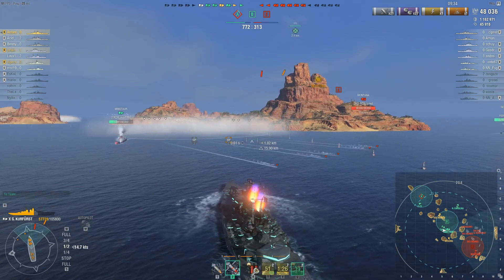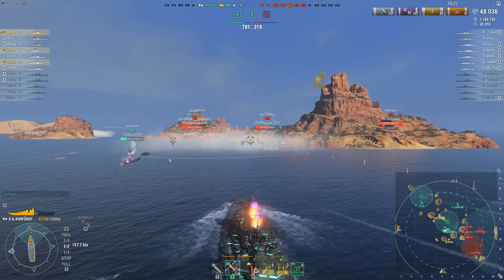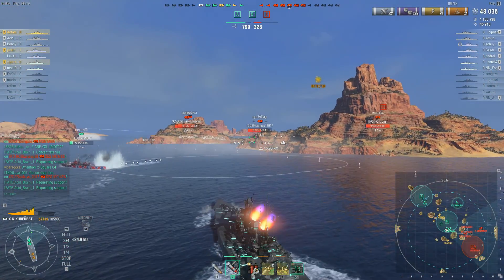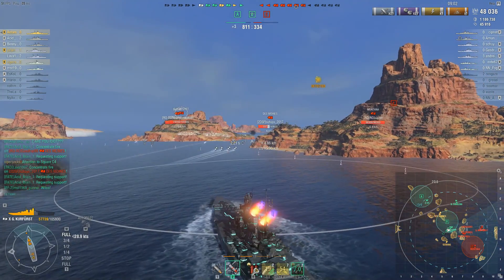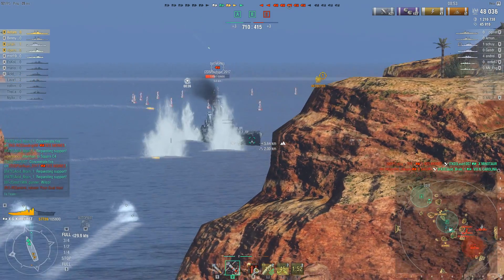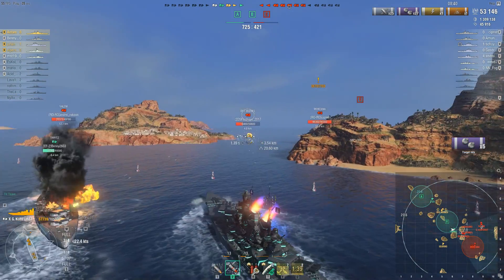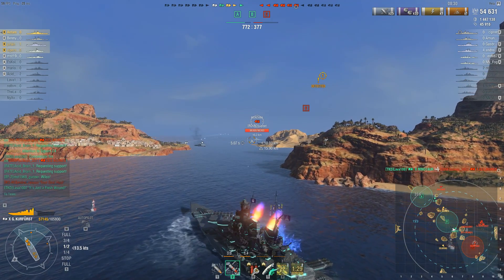The Minotaur got hit by one torpedo and there's a radar running. The best thing the Minotaur can do is get closer to the island — there aren't many ships with firing angles there. If the Minotaur just goes forward and hugs the island he can weather the storm and wait for the radar to disappear while angling against the Neptune. But instead he goes full broadside towards the Neptune to get some torpedoes off that will probably never hit anything. Unfortunately I don't have firing angles at the Neptune yet, and there goes our Minotaur. We also lost our North Carolina.